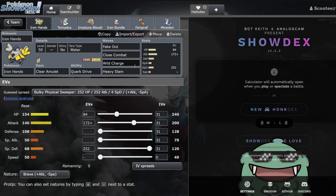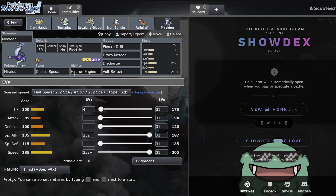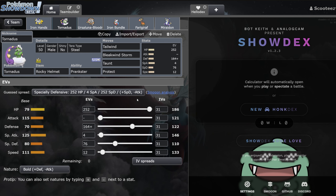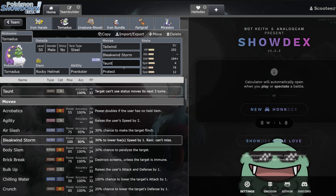In terms of the EVs for Iron Hands — I've gone zero speed on Brave nature, maxed out Special Defense, made the HP exactly double the Special Defense stat, and maxed out the Attack stat. Obviously we want to get the Attack stat boost from Miraidon too, which is very nice. This mon hits incredibly hard with the Clear Amulet — puts it in a really good position. Then we have the Tornadus, same set we've been looking at all day, and I'm going to say the same thing: probably run this fast because they have Taunt. I can't believe every Tornadus in this video has Taunt.